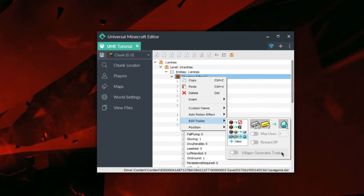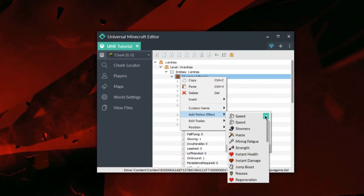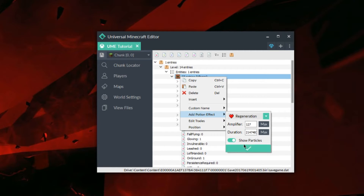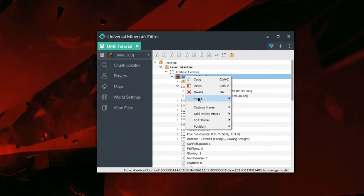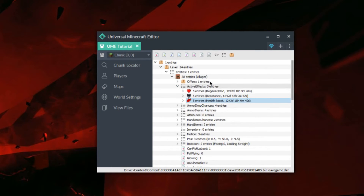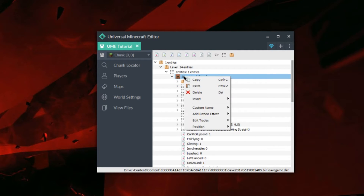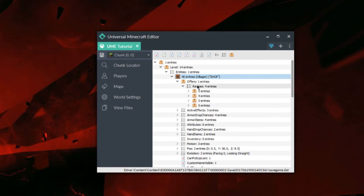Once I'm happy with how all my trades look, I can go ahead and exit that. Now I'm going to add custom potion effects so that my villager will not be able to be killed in case a player wanted to try. I'm going to put on regeneration max for maximum time and also disable show particles. I'm going to add resistance — same thing — set to 20, as well as health boost. Now it's going to be pretty much impossible to kill this villager, so no player can ruin the map this way. I'm also going to set his custom name to shop, so that every time you look at the villager, his name will appear as shop. As you can see, I can see all my trades here, and in case I wanted to do any advanced trading, I can do that there as well.